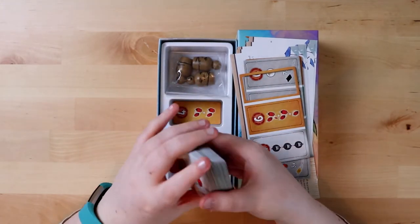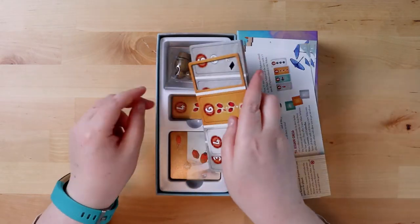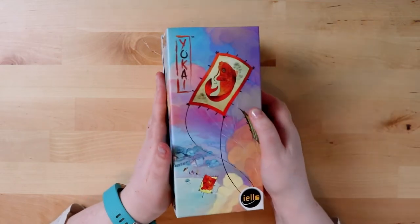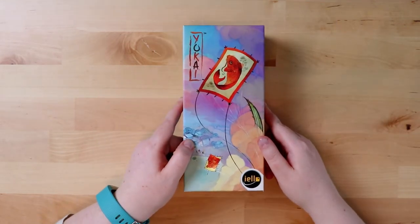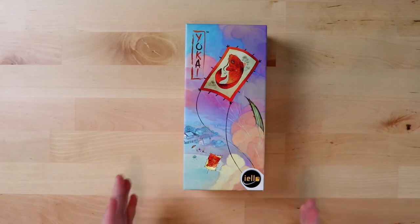And that's everything that's in the expansion! Now to get it all back in. You get your little rules booklet and your little box. So I've just unboxed Yokai from Iello Games, which is the expansion to Kanagawa.